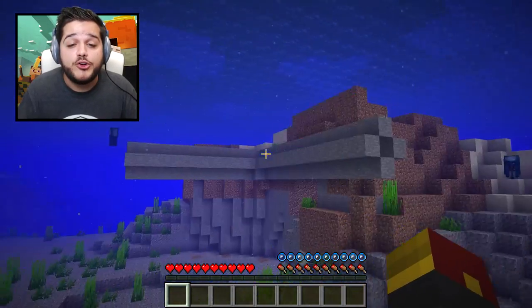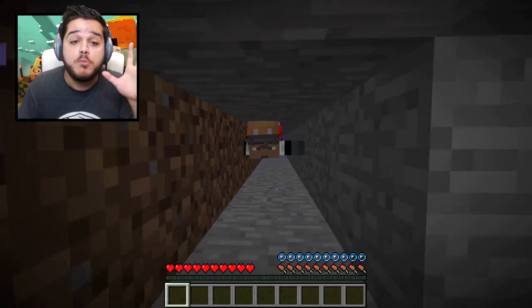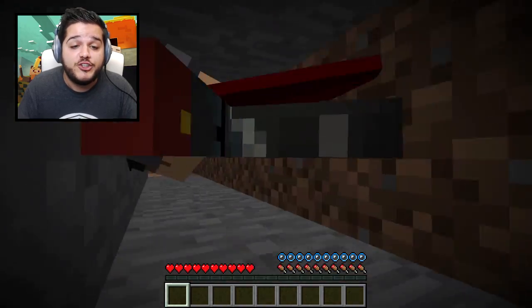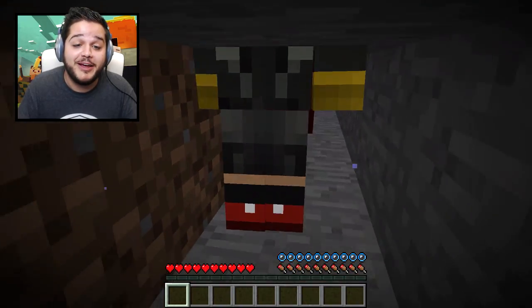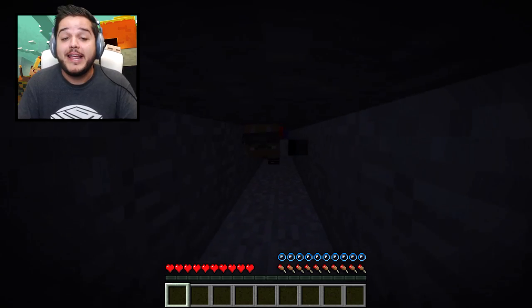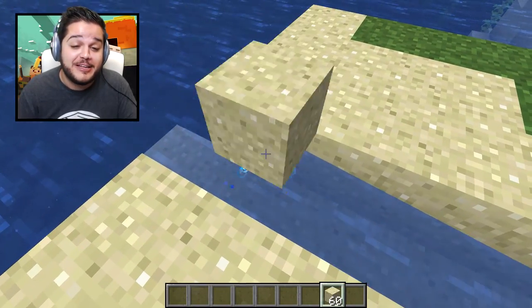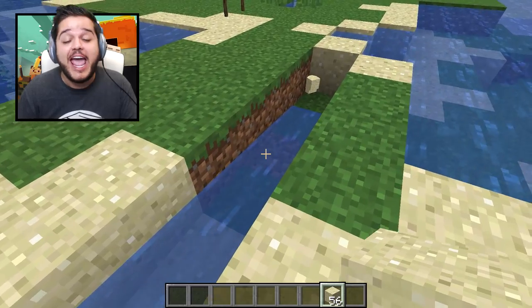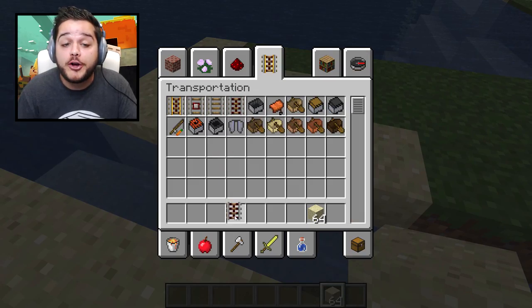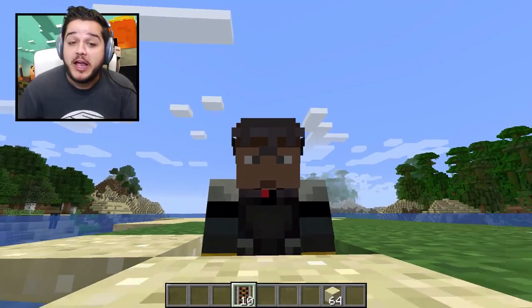One of the final changes to the ocean in today's snapshot is the ability to swim through one-by-one holes. This was in one of the original updated aquatic snapshots — they removed it and then added it once again. Now you can swim through one-by-one holes, which is pretty nice. In addition, items in flowing water will move way faster compared to how fast they normally move — it's like a speed racer style. And in the Pocket Edition beta, you can actually place minecart rails in water and waterlog them. In the Java version they break, but in the Bedrock version it causes minecarts to move super fast as well.